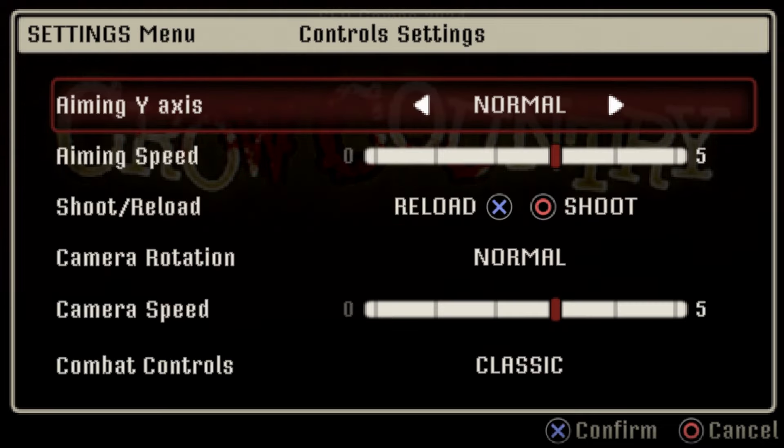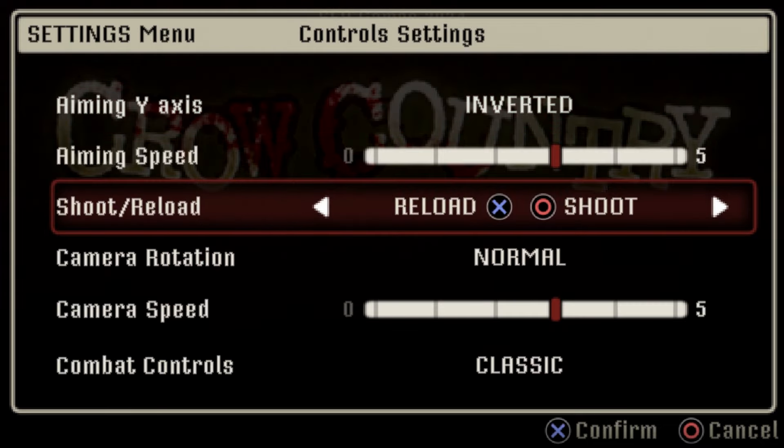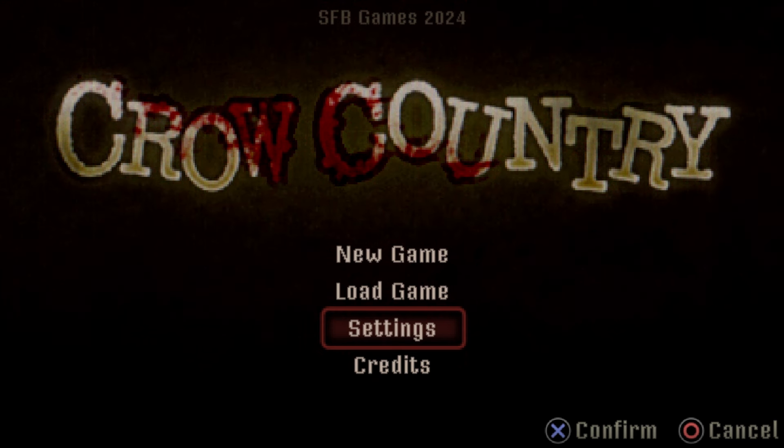Then you've got control settings where you can actually change the layout — inverted aim, shoot or reload button remapping, camera rotation, and combat controls. You can switch between classic or modern controls, and you can change all of this within the game too, so you're not stuck with your initial choice.